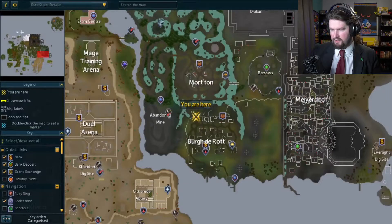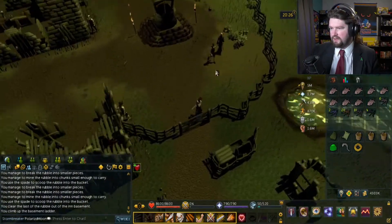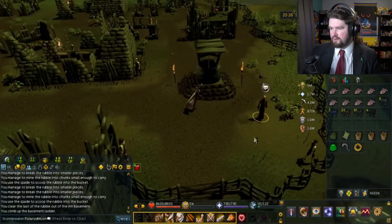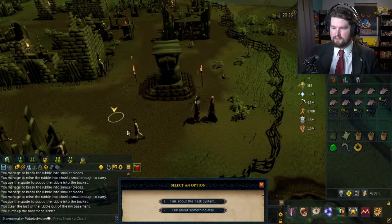There isn't a bank — this is the only bank here. Let's see if I can't — alright, let's start with you. Hello, my friend, what can I do for you? Oh, the task system.